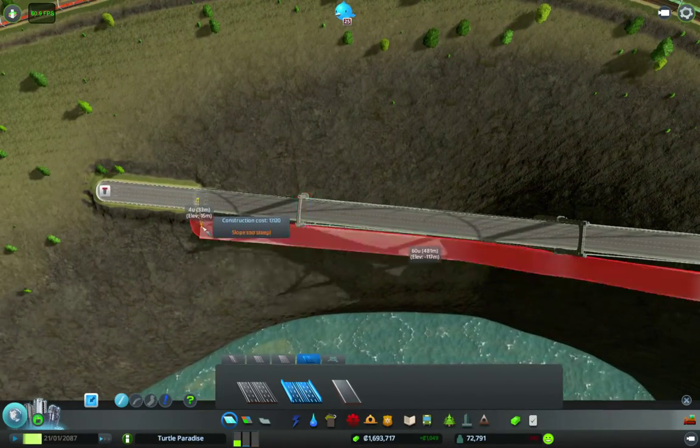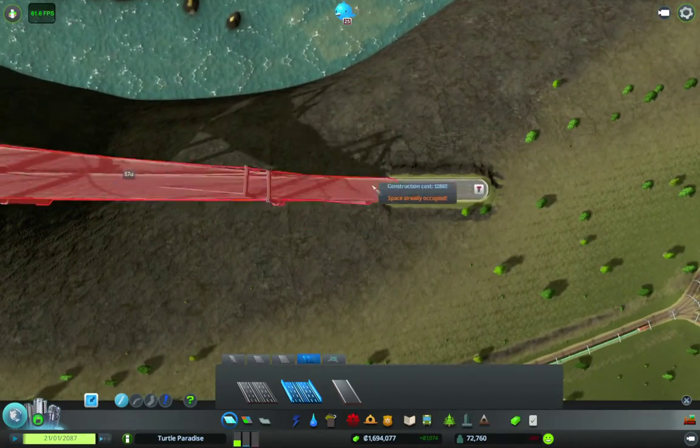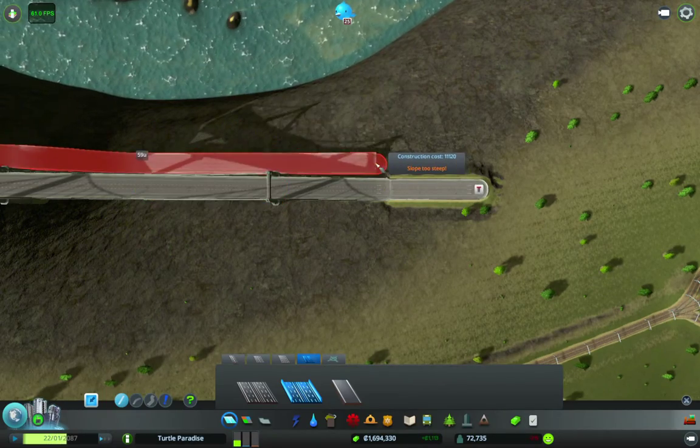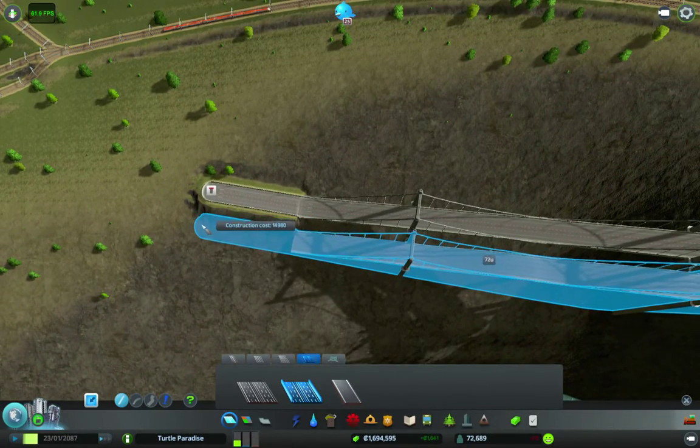If you press Shift you can see we're at about 28 meters. If you turn the camera around, we have 30 meters — or even less — but due to the camera angle you can make a better precision read. If you press Shift you can see how many U it is: the last part is 5U, the center part is 73U, but the elevation is what counts here. The elevation is 13 meters.